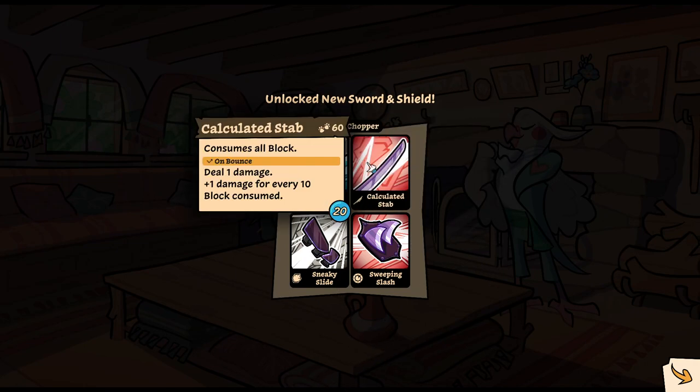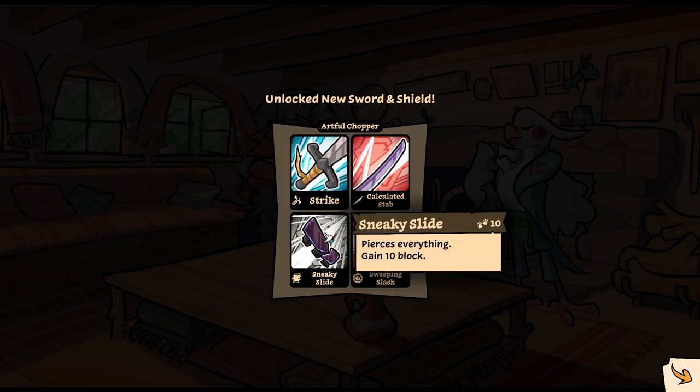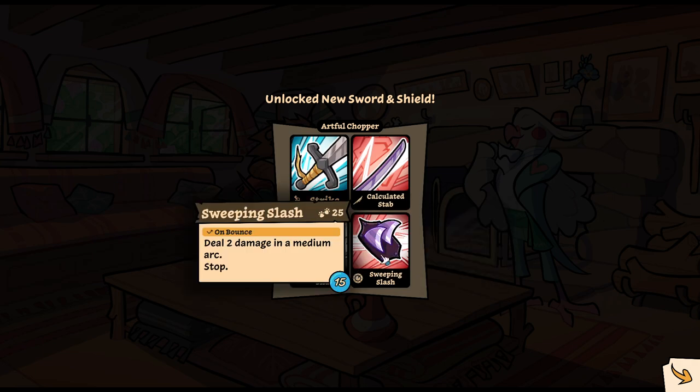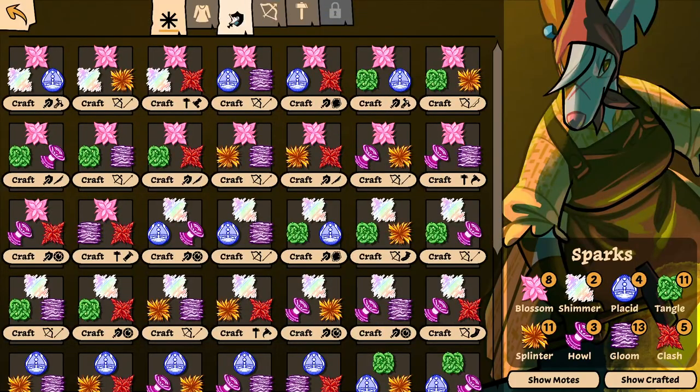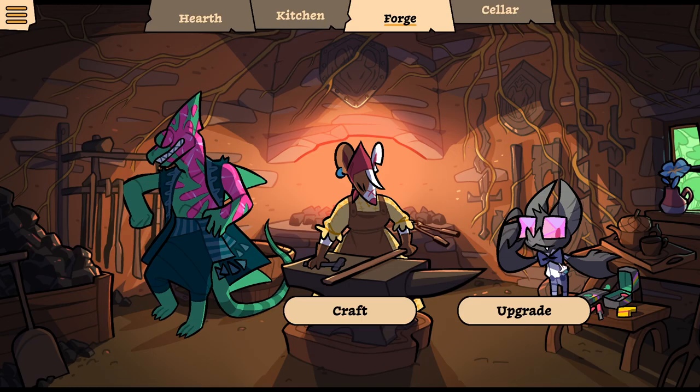What is this? The Classic Strike — consumes all block. 60 move, 20 energy, consumes all block, deal 1 damage, plus 1 damage for every 10 block consumed. With 60? Maybe if you have like 30 block, it does 4 damage per bounce. Versus everything — gain 10 block. So this just goes through stuff, and it doesn't even cost anything. Oh, that's nice — that's really cool. Deal 2 damage in a medium arc and then stop, for 15 — these are really easy to achieve. I guess let's upgrade it and use it. It's a sword and shield — it needs a new resource? Well, let's go with the base version then.